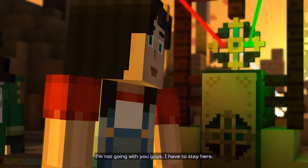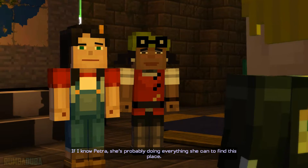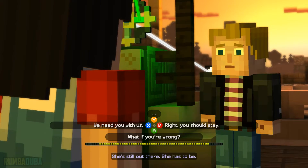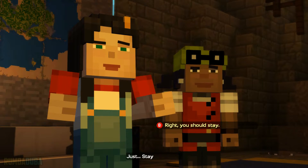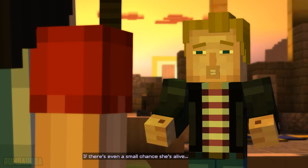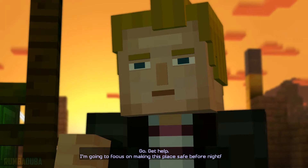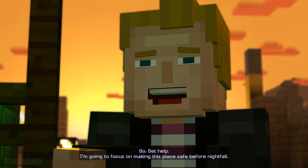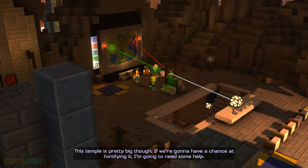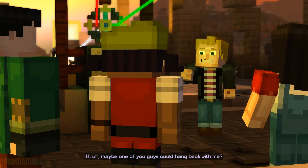I'm not going with you guys. I have to stay here. If I know Petra, she's probably doing everything she can to find this place. She's still out there. She has to be. Just stay safe, okay? If there's even a small chance she's alive, I have to stay. Go. Get help. I'm going to focus on making this place safe before nightfall. This temple is pretty big, though. If we're going to have a chance at fortifying it, I'm going to need some help. Maybe one of you guys can hang back with me?